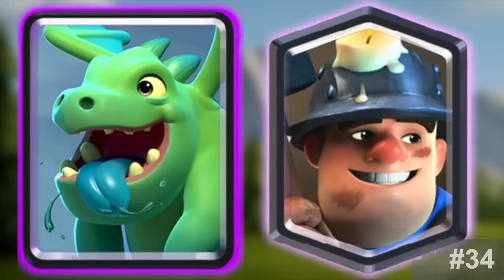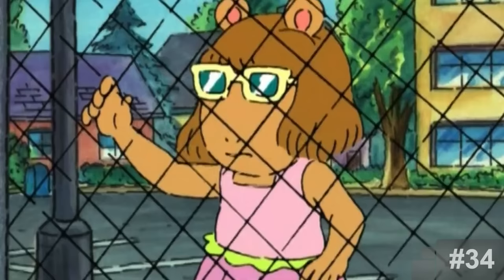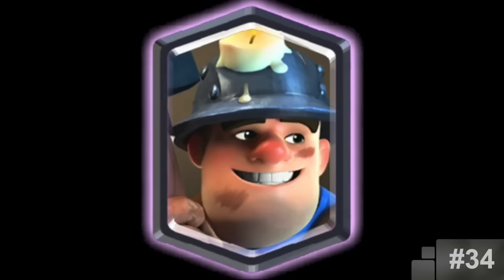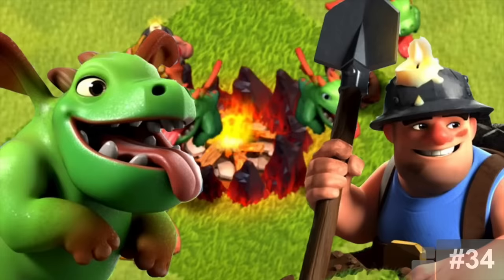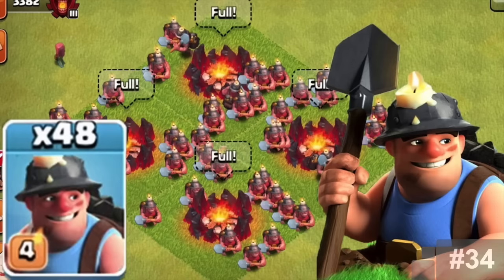Baby Dragon and Miner. These two troops were originally cards in Clash Royale. Players loved that game so much and the cards in it that they started to suggest Supercell add cards to Clash of Clans. Supercell noticed this and decided to start with the Miner and Baby Dragon. These two cards made the most sense at the time, and later on they would add more. The rest is history.